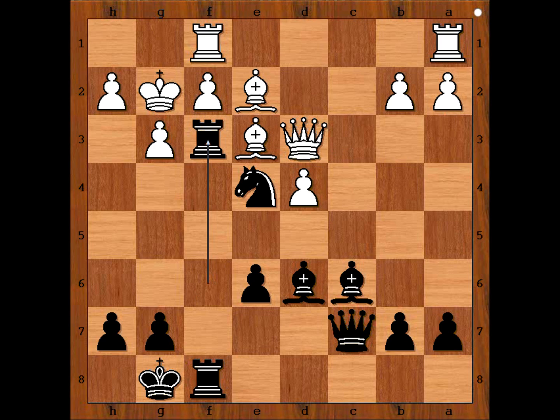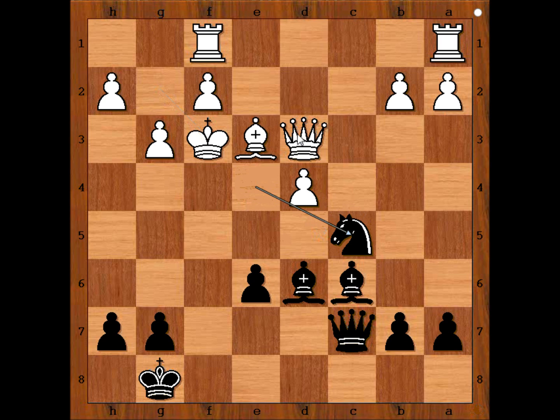Ready? In the game we have rook takes on f3, bishop takes rook, rook takes bishop — a double rook sacrifice. Well, it's not, because white did not capture the rook. We have rook from a to c1, because if king takes rook, then knight to c5 check, winning the queen. So we have rook from a to c1.